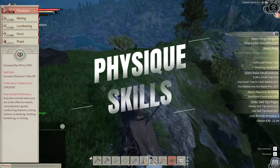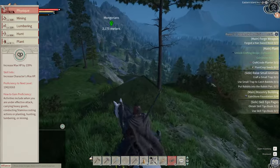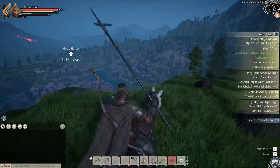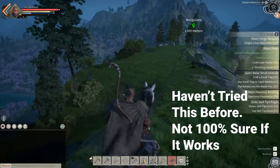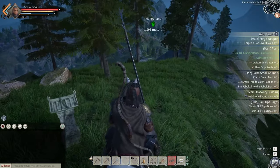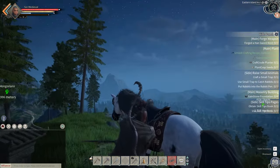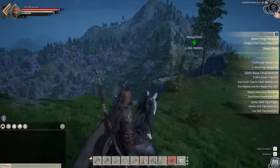Physique skills level up quickly while training Heavy and Light Armor — it's just about carrying heavy goods, doing stamina-costing actions, or planting, hunting, lumbering, or mining. While training archery, you can jump at the same time. You can also over-encumber yourself while NPCs throw rocks at you — put a bag of rocks in the room, and each time you respawn to grab your gear you can over-encumber yourself to level it faster. Overall, your Physique will likely reach 900 before Light or Heavy Armor.